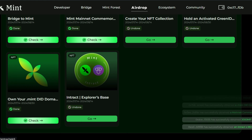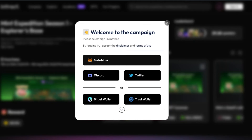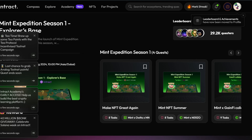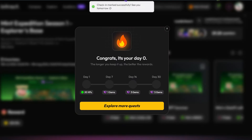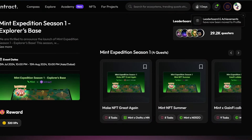The next one is to interact and explore the Mint quest on Intract. We've been using Intract for other projects in the past. If you don't have an account, there's a link in the description to sign up. Sign in with MetaMask — welcome to the questing world. Log in here on a daily basis to mark your streak, which will earn you some points that might be important for the Intract airdrop as well.